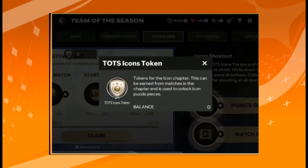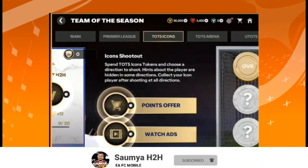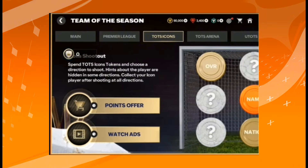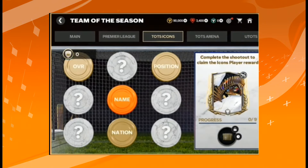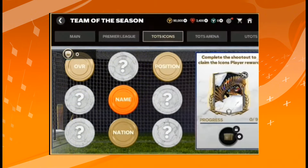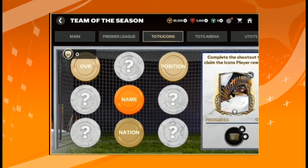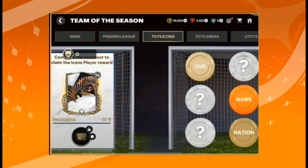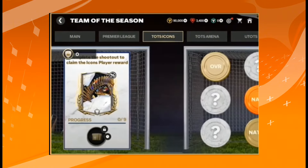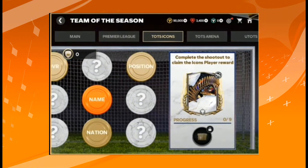After claiming the Team of the Season Icon tokens, you have to go through the Icon suit-out mechanic — this is a new feature. You choose the icon name or nation and accumulate points first. After accumulating enough Team of the Season Icon token points, you can open the path and reveal the icon. There are three icons available, all untradable, and you unlock one of them from this chapter.